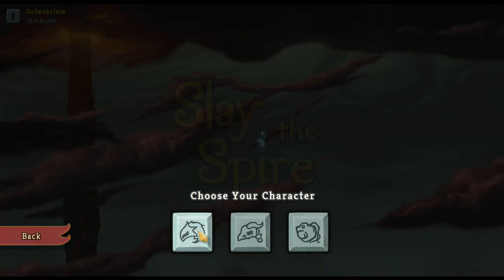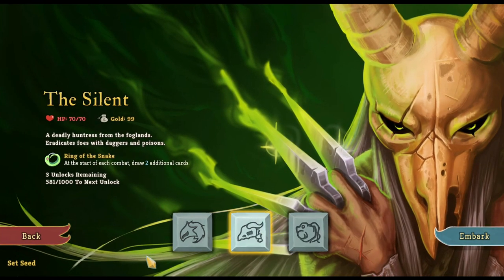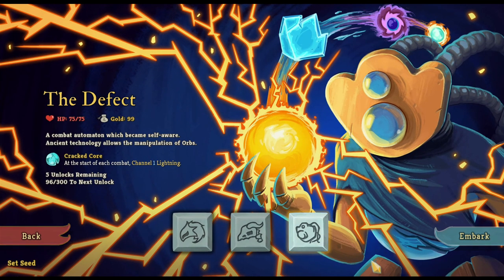There are three separate playable characters. The first is the Ironclad, which is kind of like a traditional soldier — they heal at the end of each combat, so it's very beginner friendly. We have the Silent, which once you start to become more familiar with the cards and relics you collect, is a better opportunity to min-max damage over time. And then finally you have the Defect, which is an automaton that controls orbs you can use to do tons of burst damage.